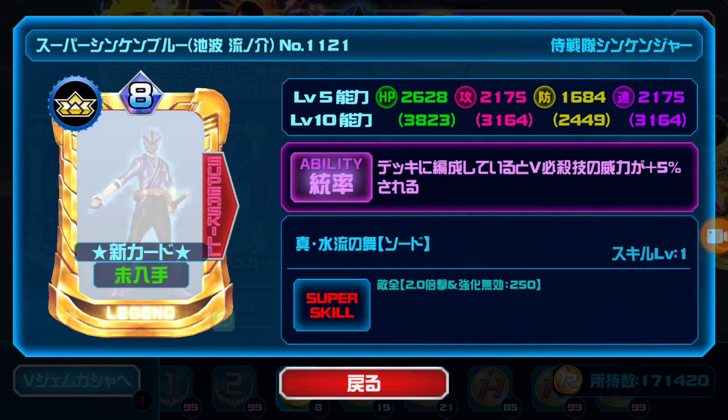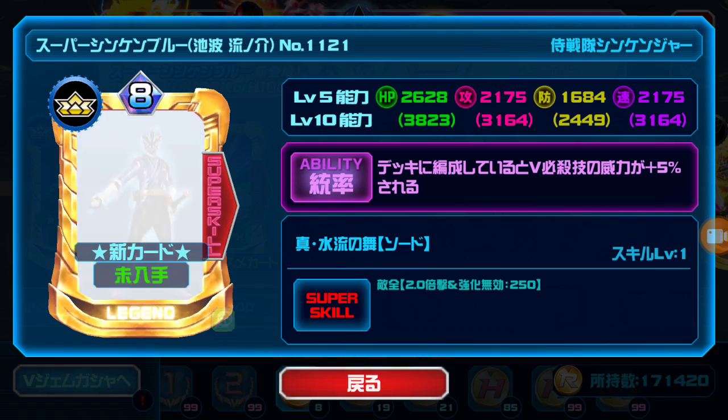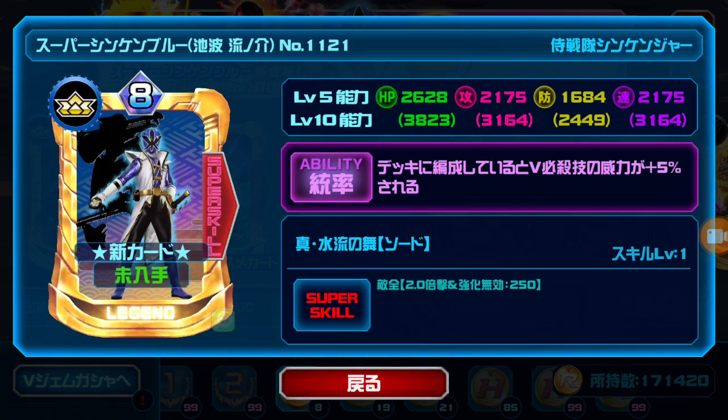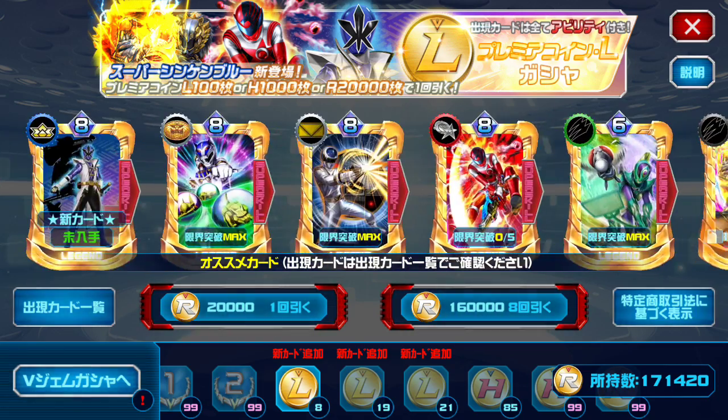What is up guys? Looks like we got Super Shinkin Blue coming to Super Sentai Legend Wars, and looks like he is a Legend Coin Gotcha. So we got plenty of tries to pull on him. Let's see how long it takes us. I hope you guys are ready — he'll be added to our set, and now all that's missing is Super Shinkin Green, and then we're all done. So without further ado guys, let's pull.